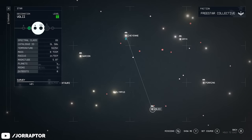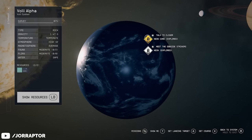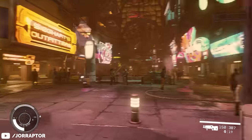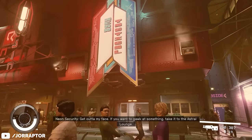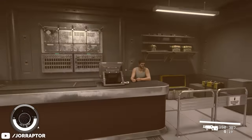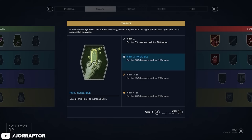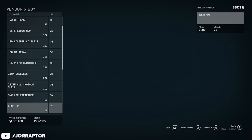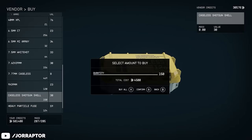Travel to the Voli system, to the city of Neon on Voli Alpha. After landing and taking the elevator down to the city, turn left and look for the Neon Tactical sign. The shopkeeper here sold me the Boom Boom for a little over 17,000 credits, though the price may vary depending on your commerce skill. While you're at the vendor, stock up on caseless shotgun shells for ammo.